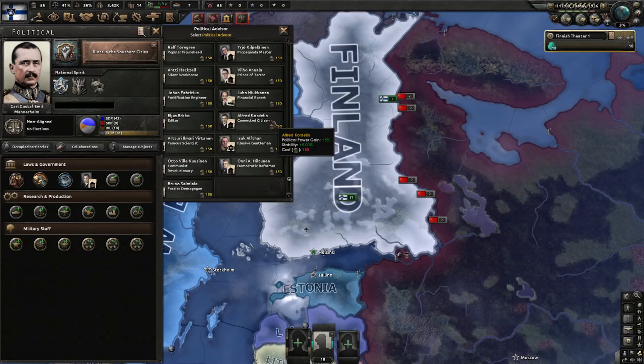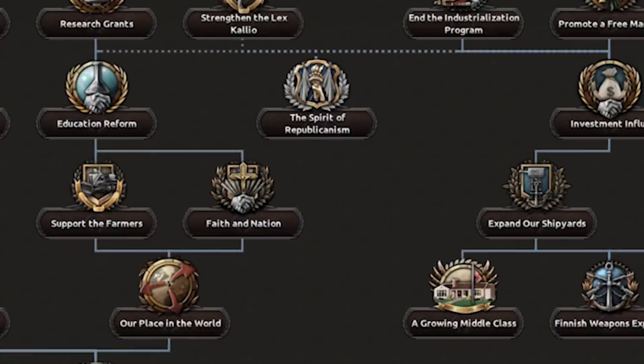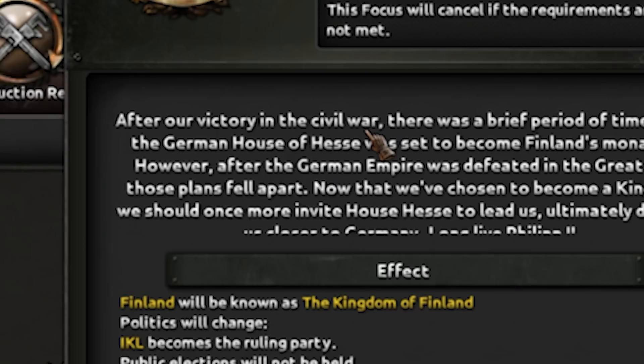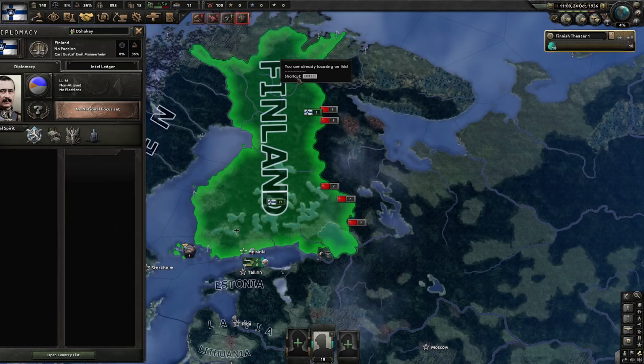We will now recruit Alfred as our political advisor, getting some nice stability and political power gain. A nice way to start things off as we deal with the riots, which we will not give into today, unfortunately, as much as I would love to grow the middle class. To align ourselves with the Germans, we'll choose the royal house of Hessen to rule our people — looks like they were actually set to become the ruling house until Germany lost the first World War.